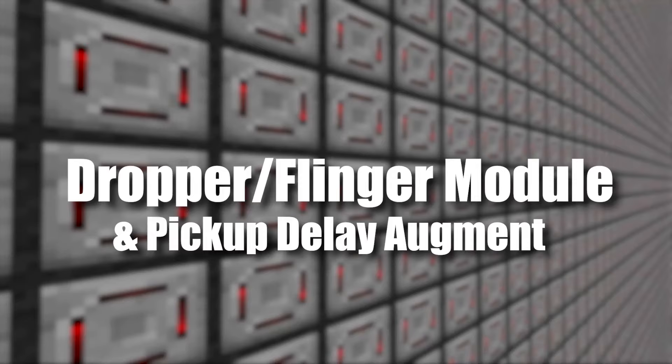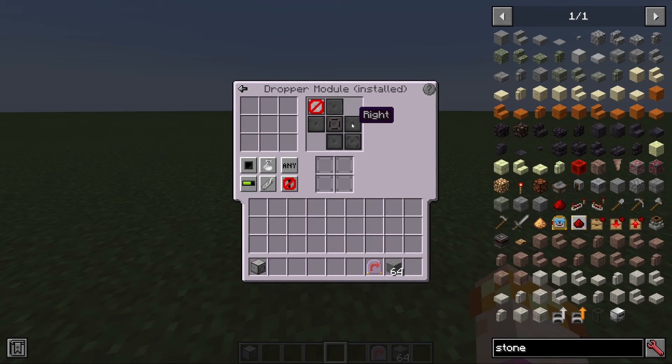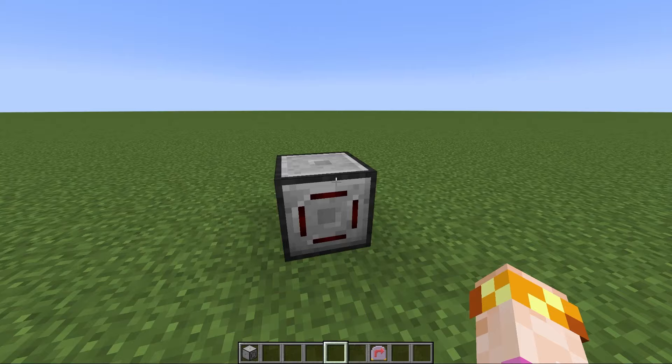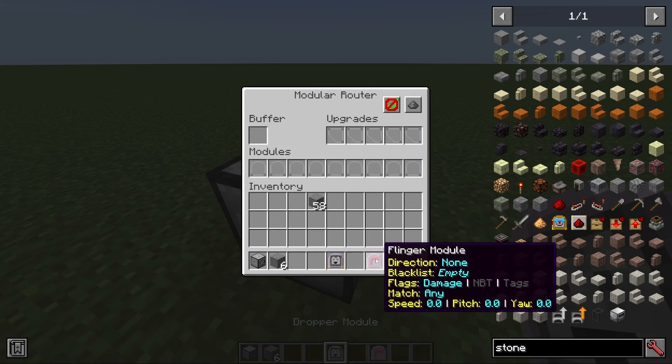The dropper module changes a router to work very much like the vanilla dropper. It's a directional module that lets you decide which direction you want the router to drop items out of.